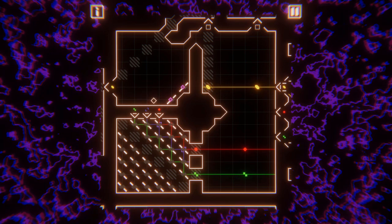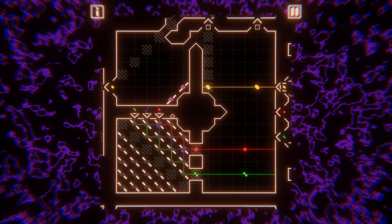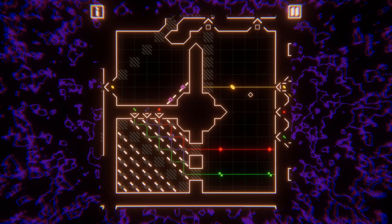Put simply, there are three shapes that are used to represent the three primary colours. When we merge the colours, we also merge the shapes, so that the game can be played whether you can perceive colour or not.